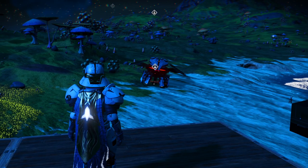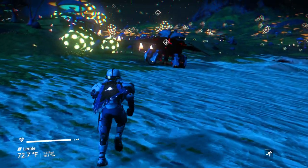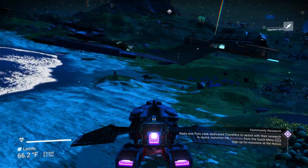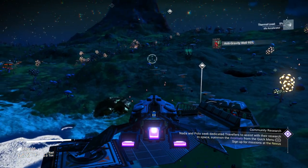Three paradise planets in this system, one with rings, one with water, one mostly red with no water. Really cool system, but the problem is it doesn't have the airless planet I'm looking for, so we're going to do a quick search with our ship and get out into hyperspace.